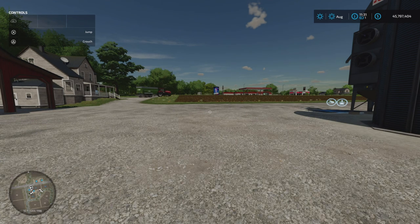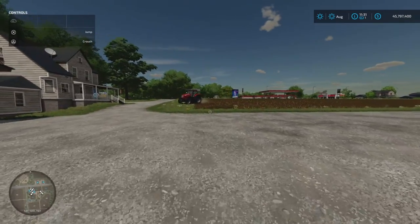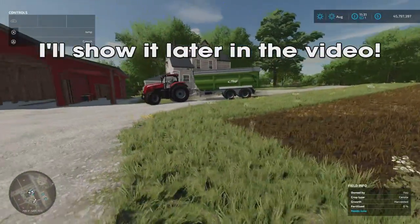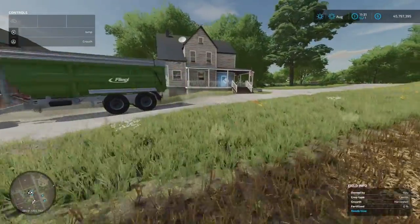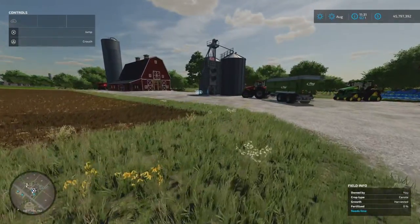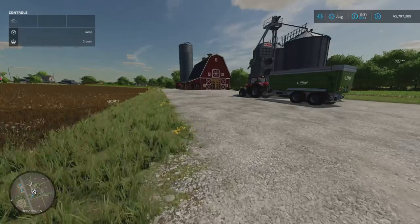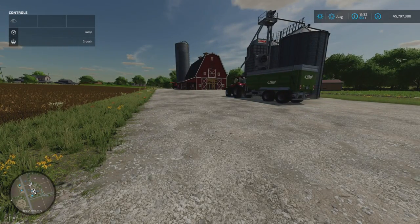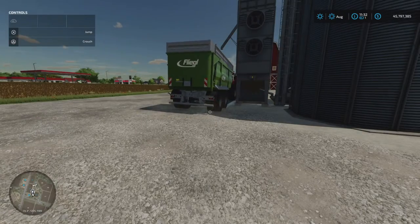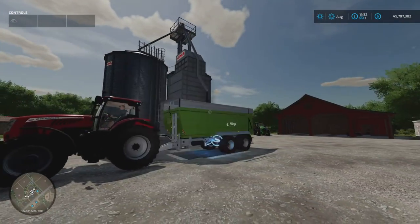The other thing I haven't checked yet — if you've got crop destruction on — as you've just seen, it turned around in the field there. On FS19, if you hired a worker, it wouldn't destroy crops — it was pretty good for that. I wouldn't have thought so — it would be pretty harsh if it is. If it does, then it would be a case of, if you're going to hire workers and use this AI system... I can't honestly get mad about this. This is absolutely bonkers.